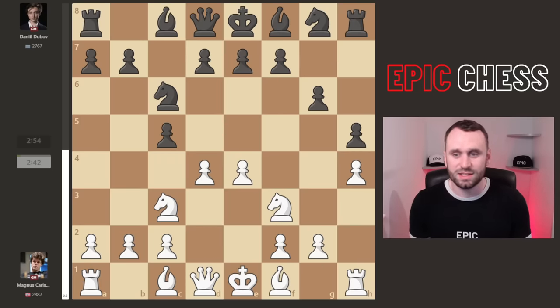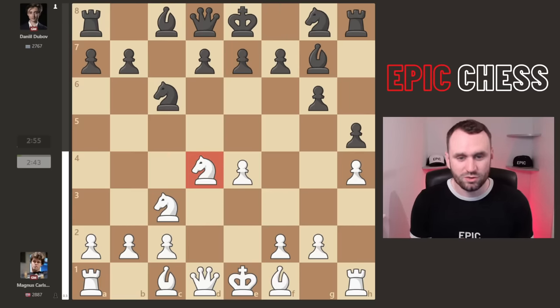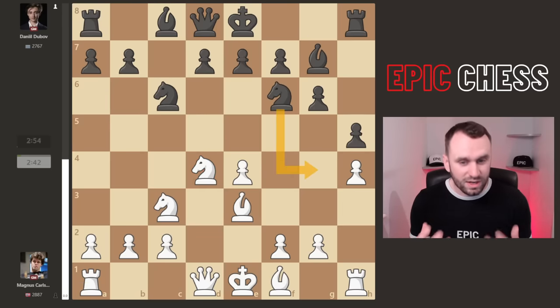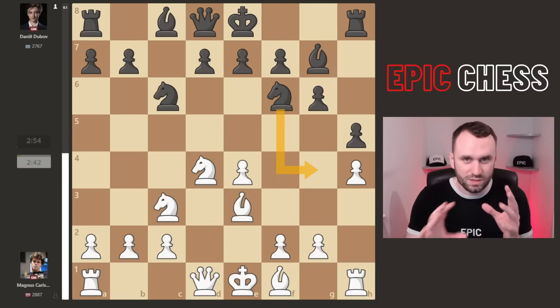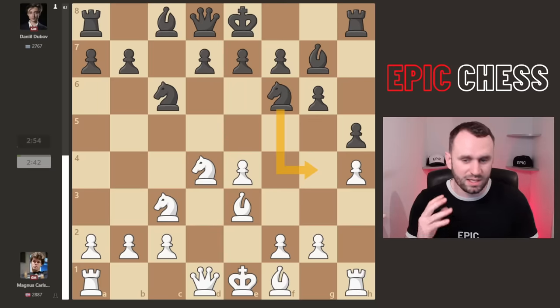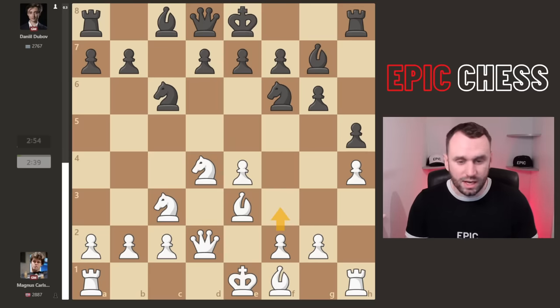Magnus takes the centre, we get captures, knight recaptures, bishop g7 pressuring that piece, bishop e3 defends — very natural. After knight f6, threatening knight g4, queen d2 is played here, not f3. How many of us would go f3 just to stop knight g4 and protect the centre? Looks natural.